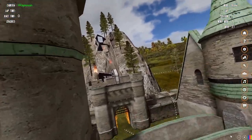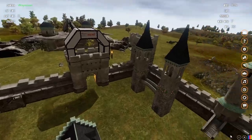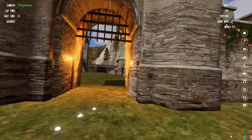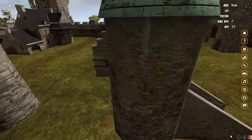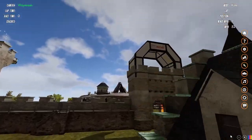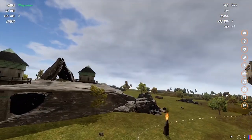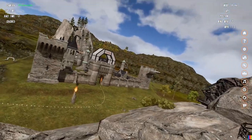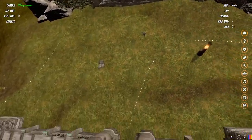I think this is my favorite scenery — I have a lot of fun flying in this castle. There are a few gaps and drops to do. Not big drops, but enough to keep me entertained while I hone my FPV piloting skills.